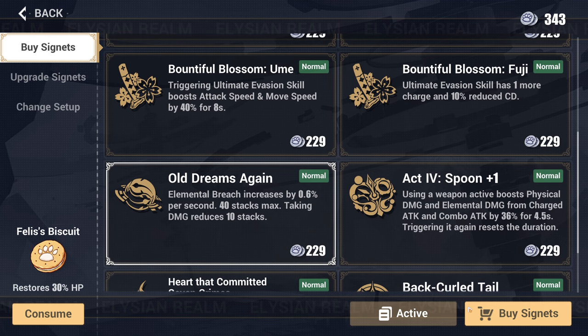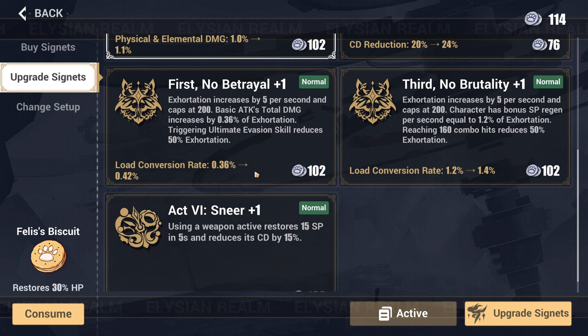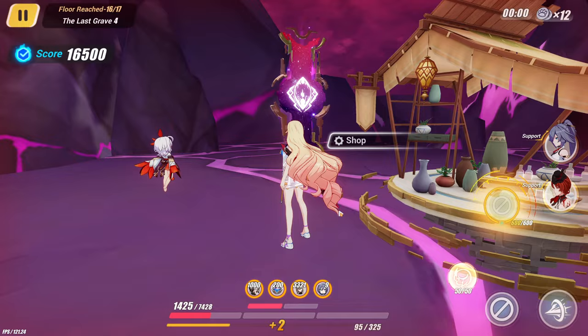Now I only have gold, which I guess goes towards the elemental damage. Easily we just take this. We're done — I think we win. I think this is it.